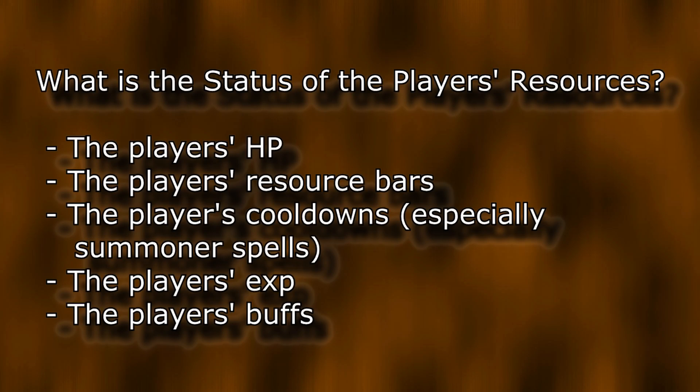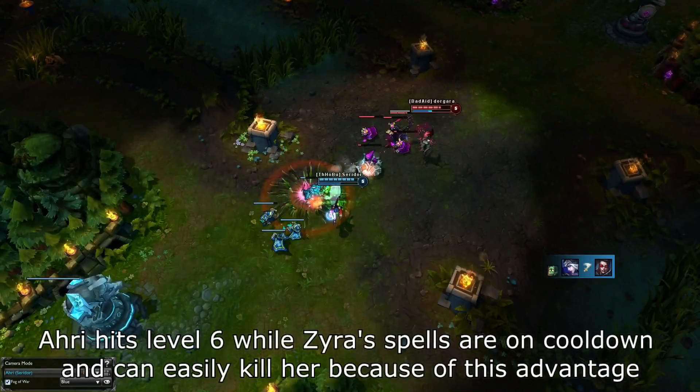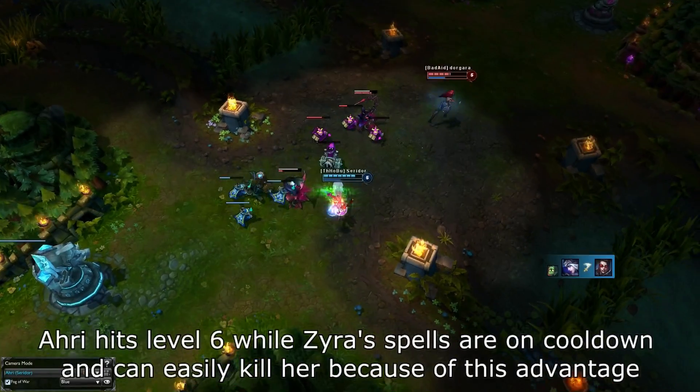Now for the resources of a player. This is pretty much just the resource bar if they have one, and the cooldowns on their spells. If your opponent's resource bar is lacking — for example if they are out of mana — it is a great idea for you to trade, as long as your resource bar isn't lacking, because they will not be able to output their full trading potential onto you, while you will be able to put your full trading potential onto them.